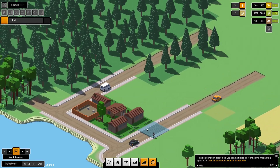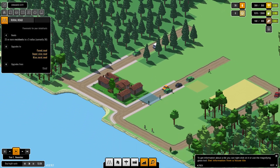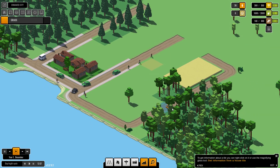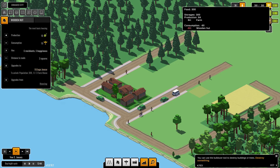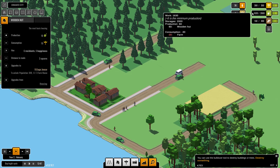The roads upgrade by themselves which is pretty good — paved road upgrades once you build more things around there. Once you get 25 or more residents it upgrades to paved roads. For consumption, they use 10 food — we've got 24 being made right now.